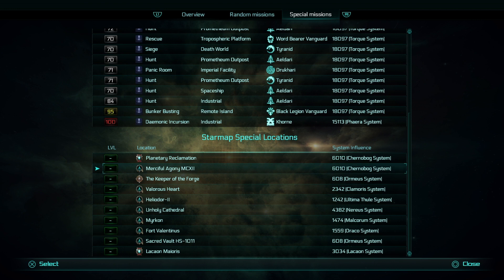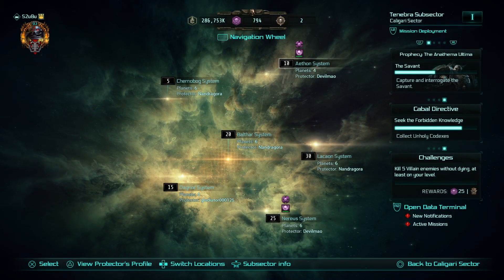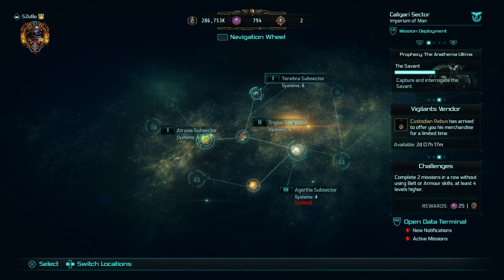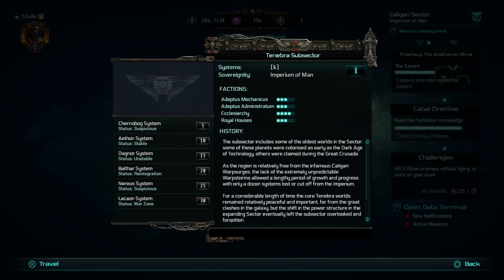It's in the Chernobog system if you want to go through the other route. PC players may not have this kind of overview, so I will show you the other way. What you need to do is back out as far as you can until you get to — I think it's the Gartha subsector — the Tenebra subsector, there we go. So we're going to the Tenebra subsector and Chernobog is one of the ones there.